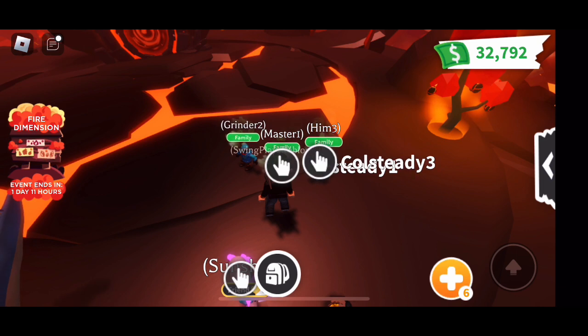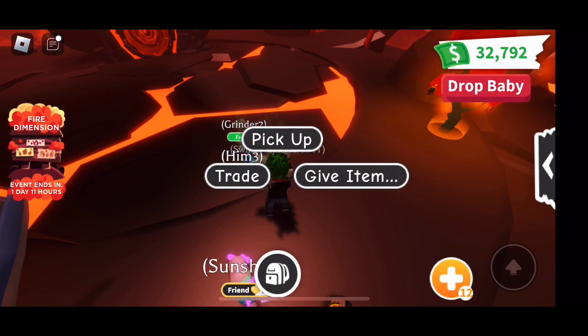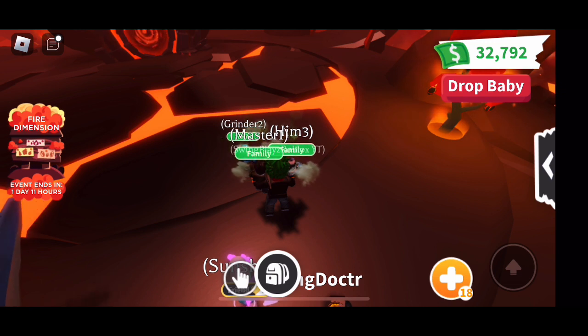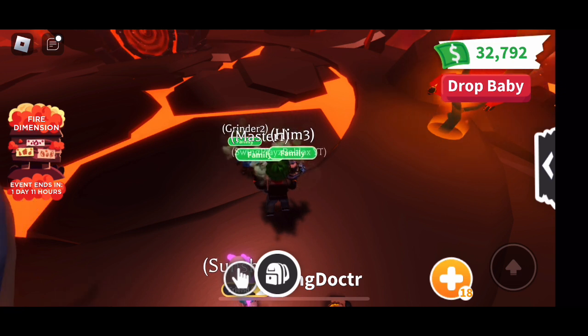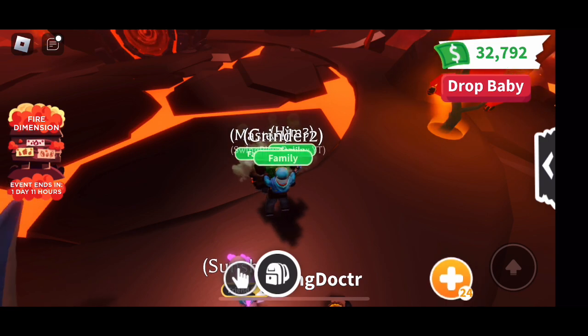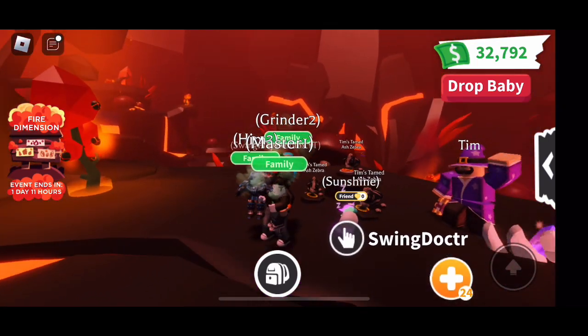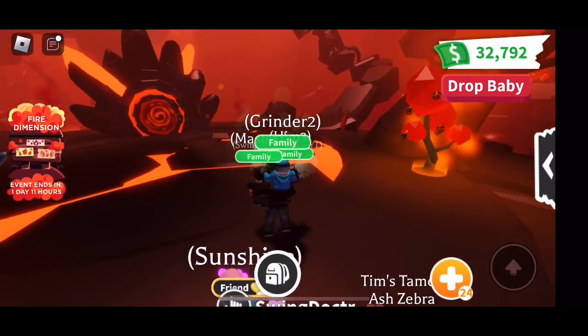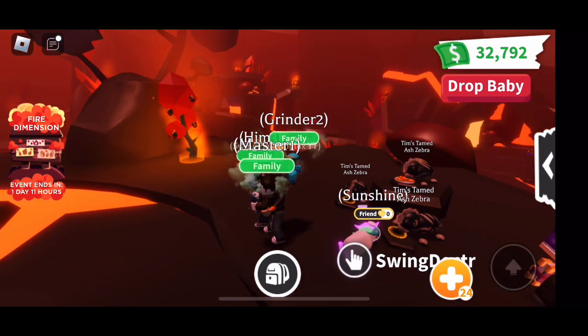For this one I'm going to be using four accounts with four different devices. You're going to want to have one of your accounts be an adult and the other three to be babies. You will start a family and invite all to the family. As you can see I pick up the first two and then the third one hops on my back so I have all four connected. Now you will need a fly pet and I'm going to use my Neon Unicorn here.